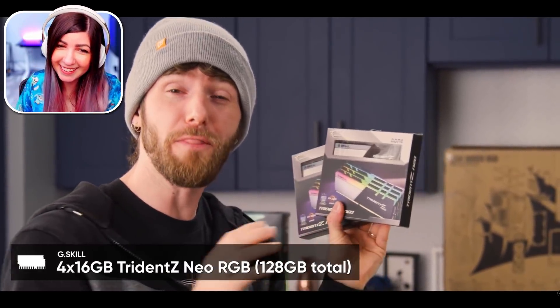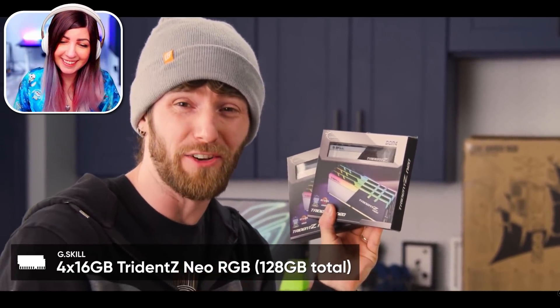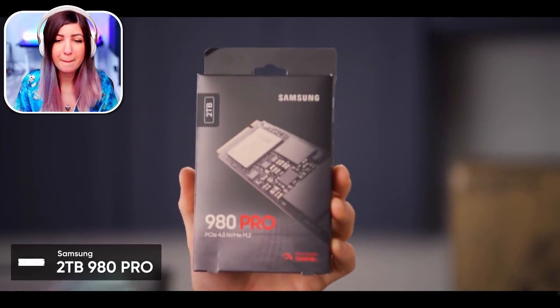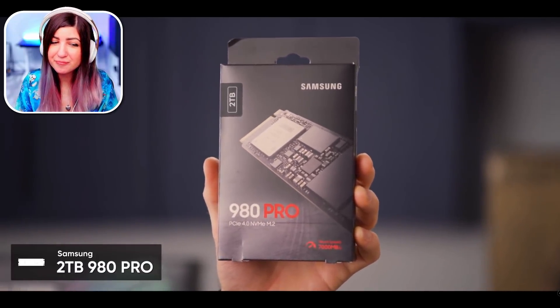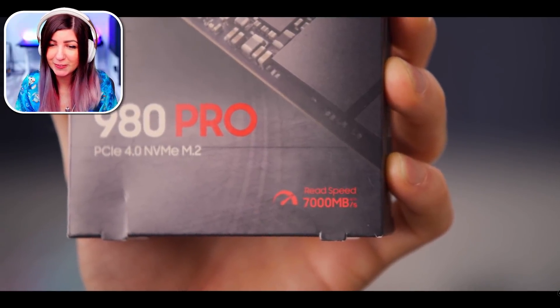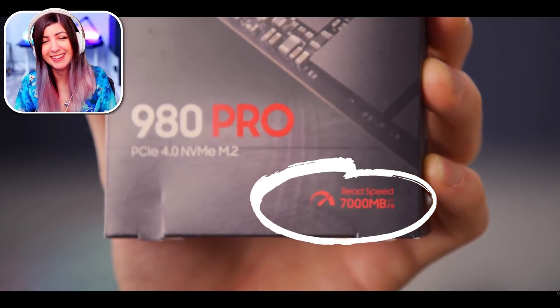128 gigs of 3600 megahertz CL18 memory — DJ, what did you do? Those are ours, DJ, look at that! That's crazy, that's awesome. We should get more commission builds. The Samsung 980 Pro, two terabyte drives, with capability of reading and writing at something like up to seven gigabytes a second — well beyond what anyone could need out of a single drive for almost anything.